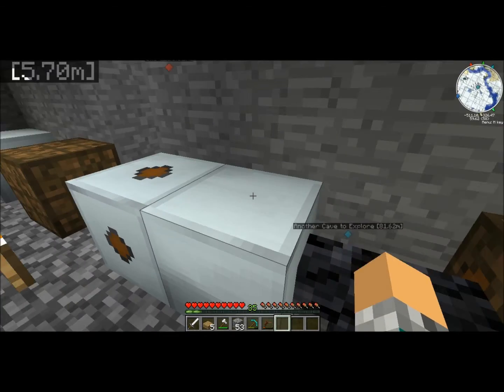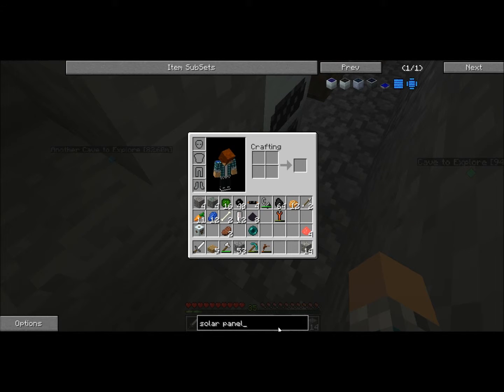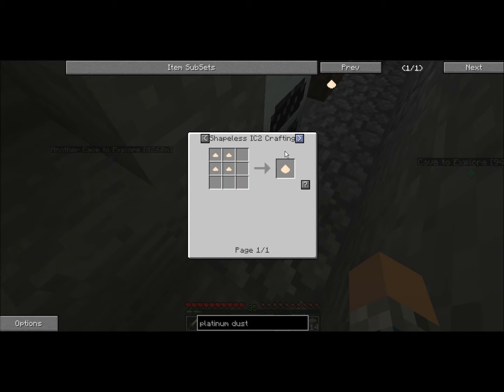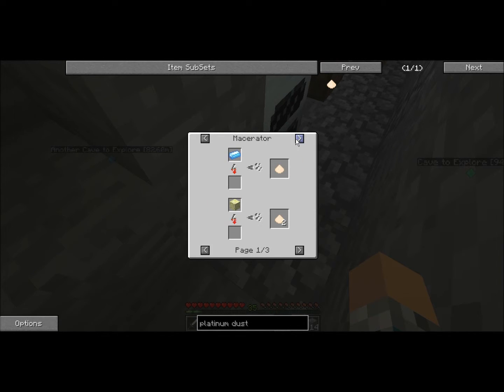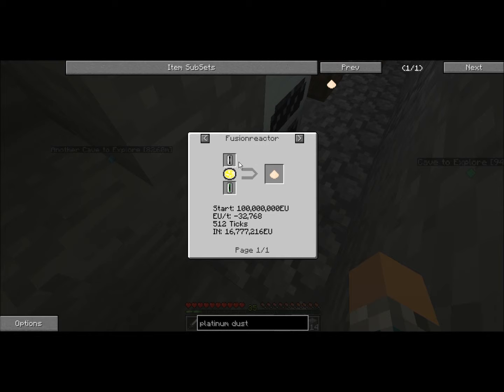I have a bunch of ferrous ore stocked up. I forget how this thing works. How do I get platinum dust? Macerated into dust — polarizing ferrous ore, 2% chance. Polarizing shining it, tiny piles, macerating. 0.01% chance in scrap box. Industrial grinder — I think I might get that though. Fusion reactor — I'm lucky I can do that.